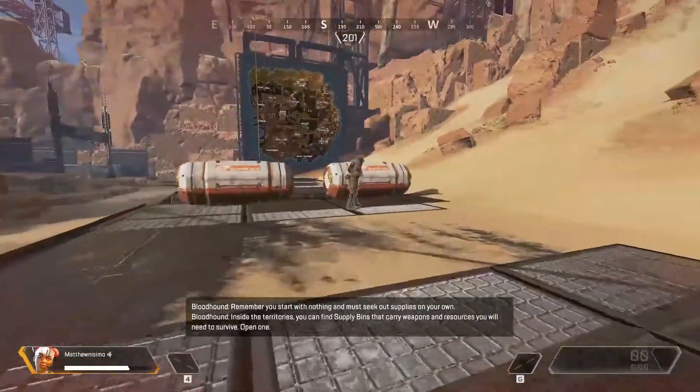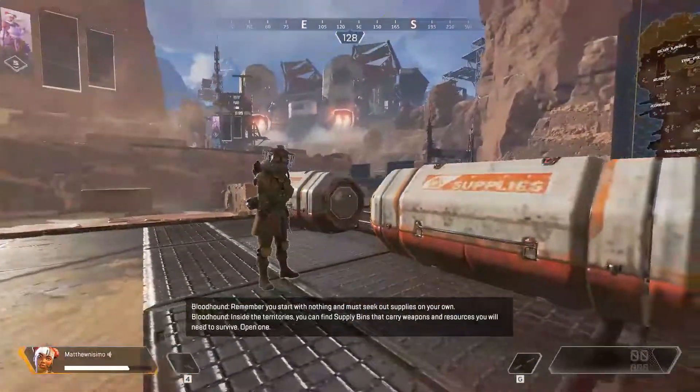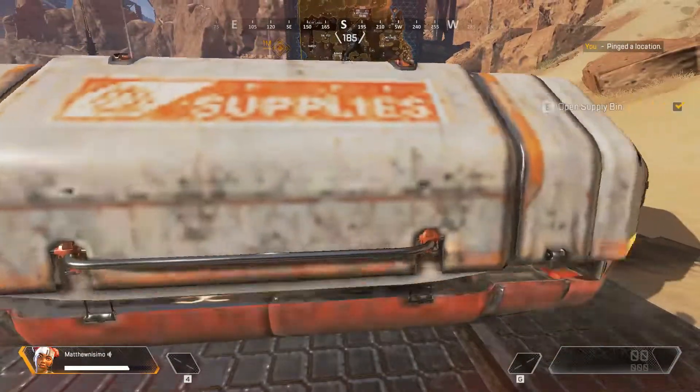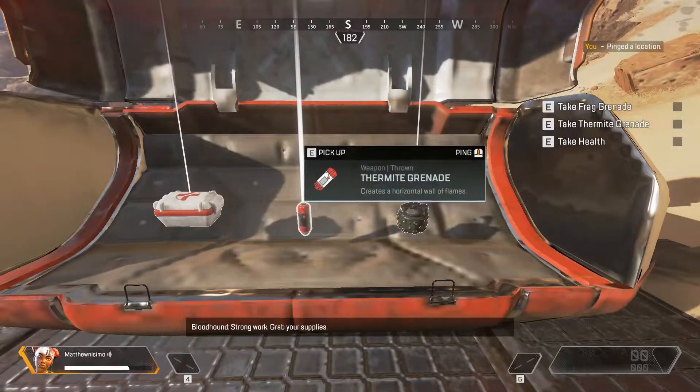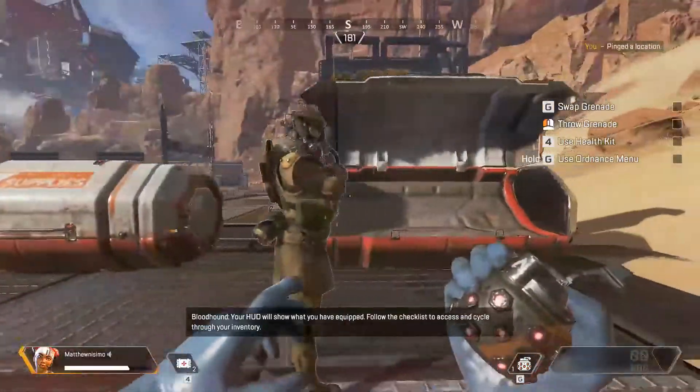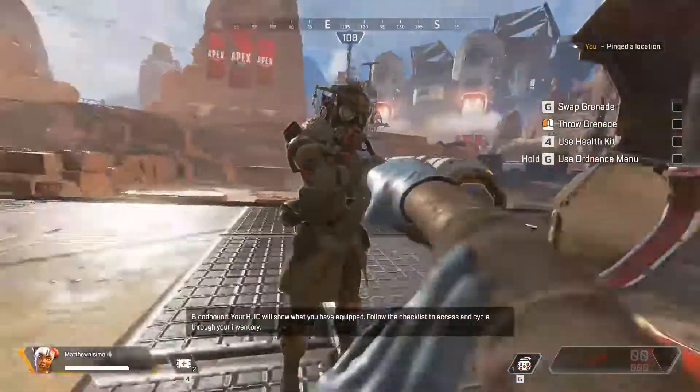Inside the territories you can find supply bins that carry weapons and resources you will need to survive. Open one. Strong work. Grab your supplies. Your HUD will show what you have equipped. Follow the checklist to access and cycle through your inventory.